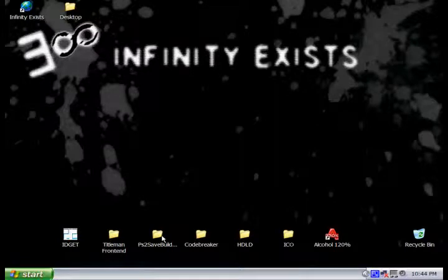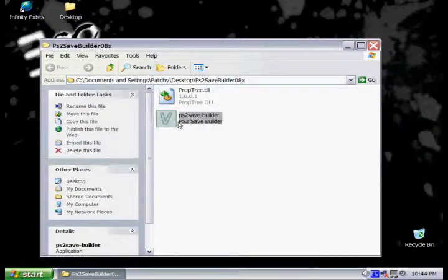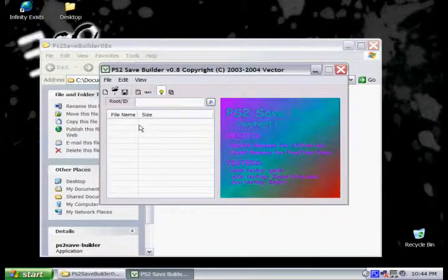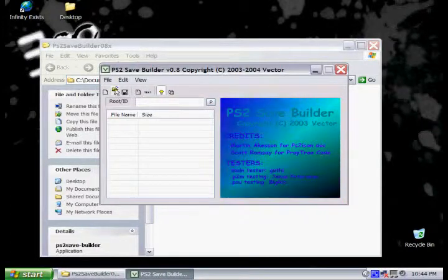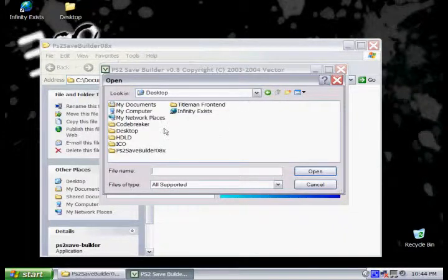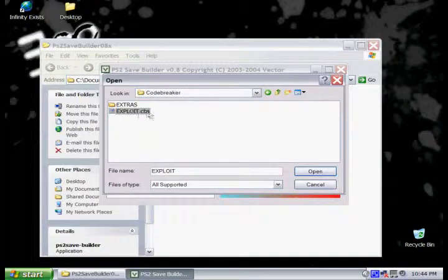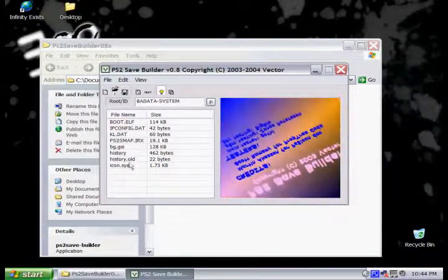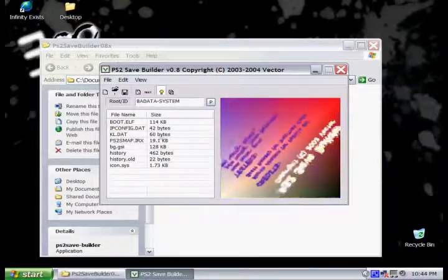Next, we need to open up PS2 Save Builder. We already have a save game that will run the exploit. All you need to do is load it into PS2 Save Builder and add the title.db and some extra programs that you want to have on the PS2. Go to Open and go to the folder where you have that save game stored. Once you have it loaded, you'll see a whole bunch of files pop up. Also make sure your root slash ID is correct.